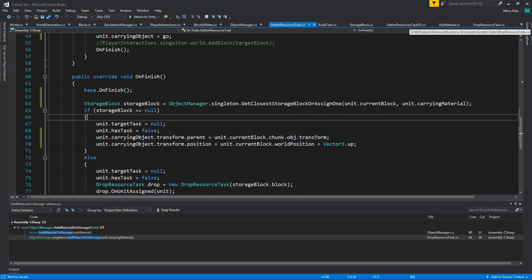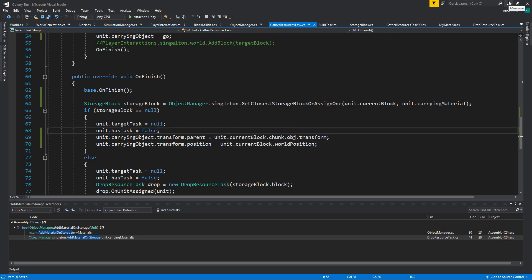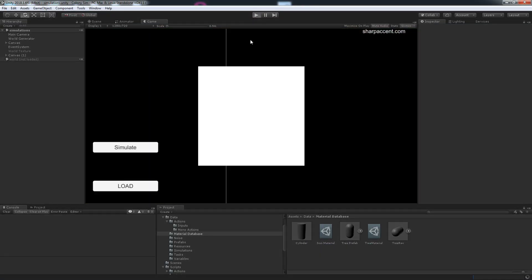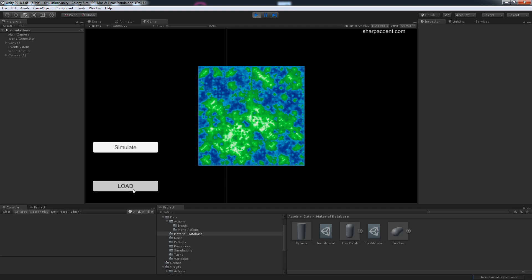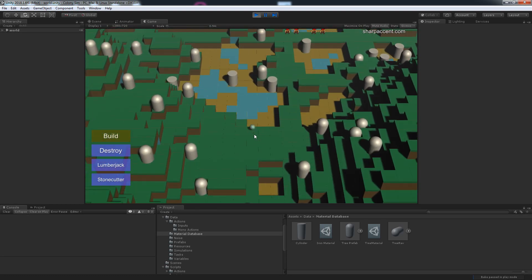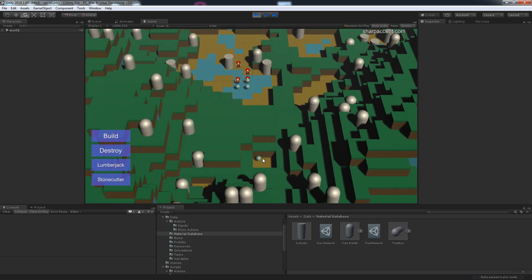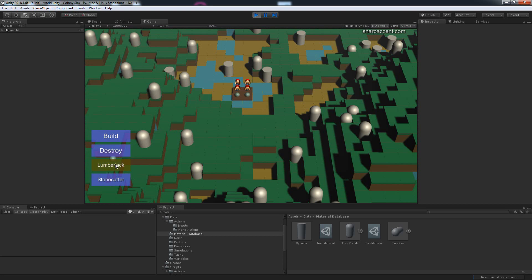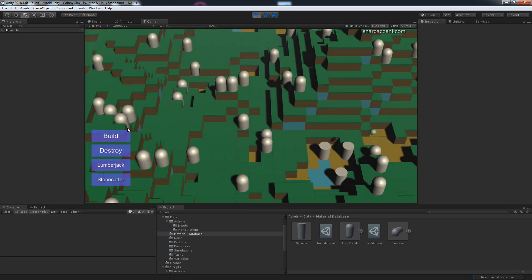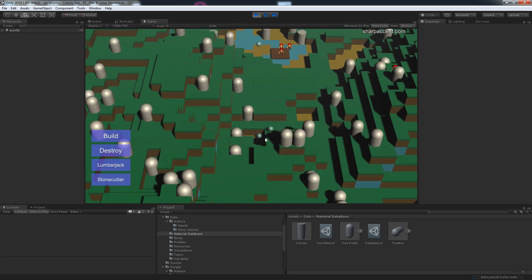So they will follow us around. We don't need that vector3 up there. Let's minimize that and build only one unit of storage space — actually let's build a little more than one. Let's find where we have some trees. We're going to create four of them and cut all these trees, and see where they place them and what happens when they run out of space.